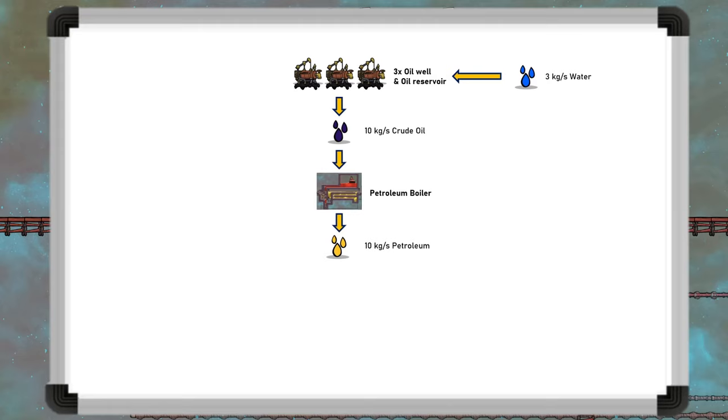By using the petroleum boiler, this converts all 10 kilograms per second of oil into petroleum, preserving all the mass. This is unlike the oil refinery building which loses half. The petroleum is then burned in five petroleum generators for 10 kilowatts of power.